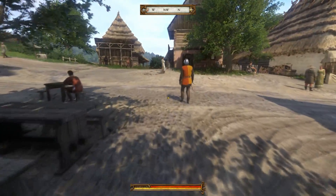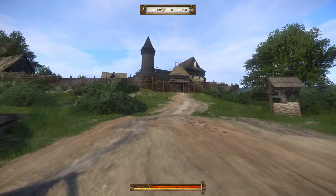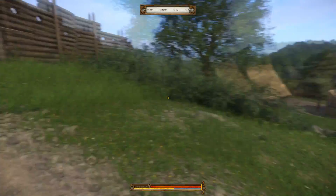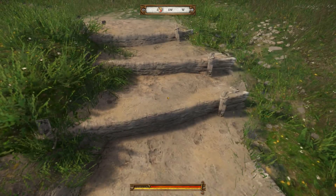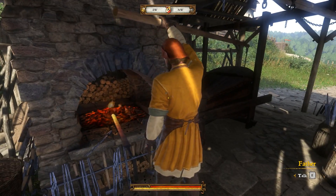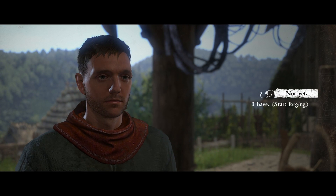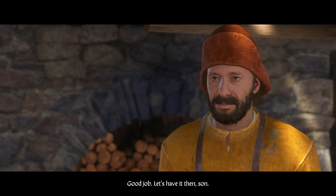God be with you, Henry. I'll see you tonight, Bianca. We managed to get everything and not get in trouble. We still need to go sort out Kunish, but I think I won't do that. Look at these steps — look how awesome these steps look. Dad, I got your stuff. I have charcoal, the hilt and the ale. We can start — good job, let's have it then son.